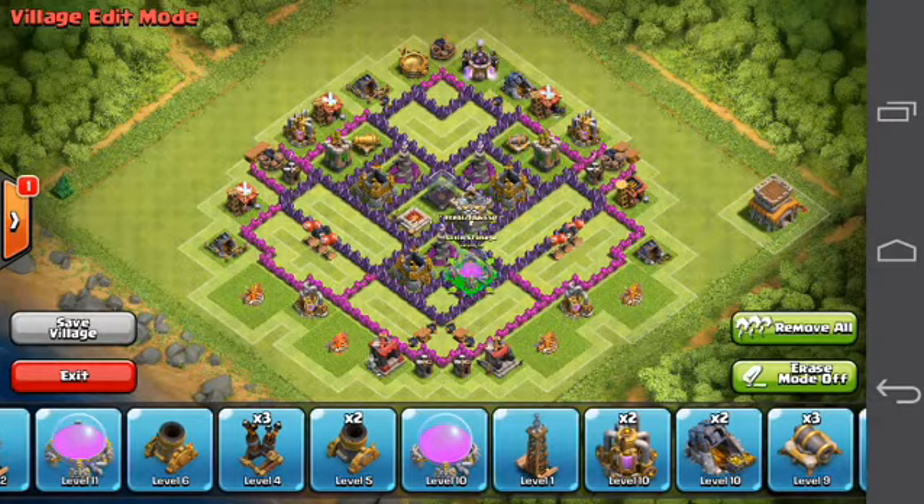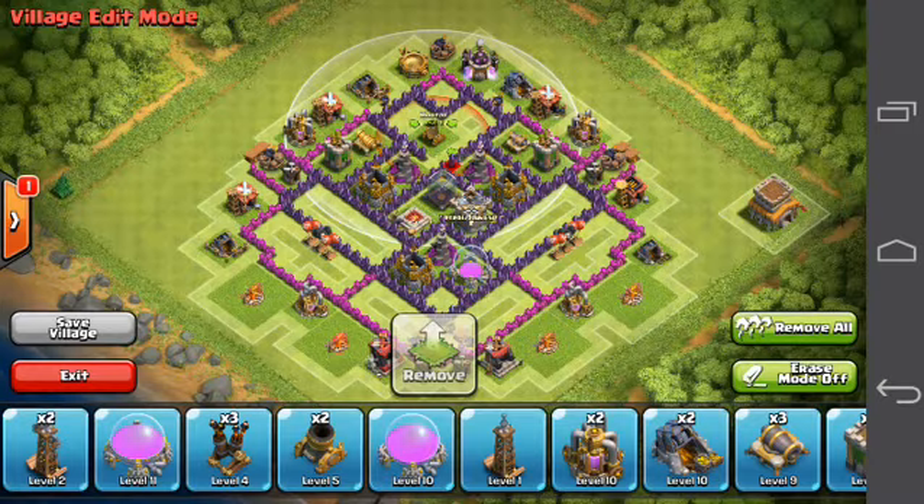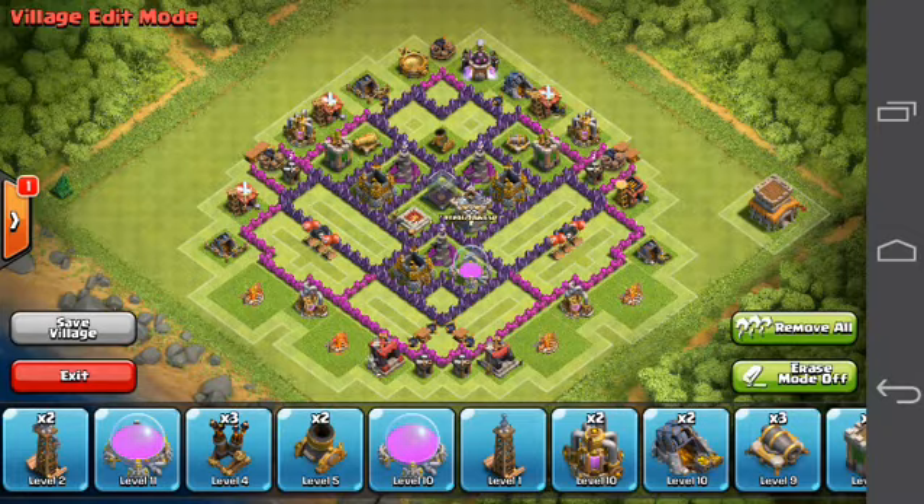We're just going to do our Mortar here on the top, also pretty handy on Town Hall 8, especially if you're farming, because most of the time you get raided by Barbarians and Archers, and you don't want that.